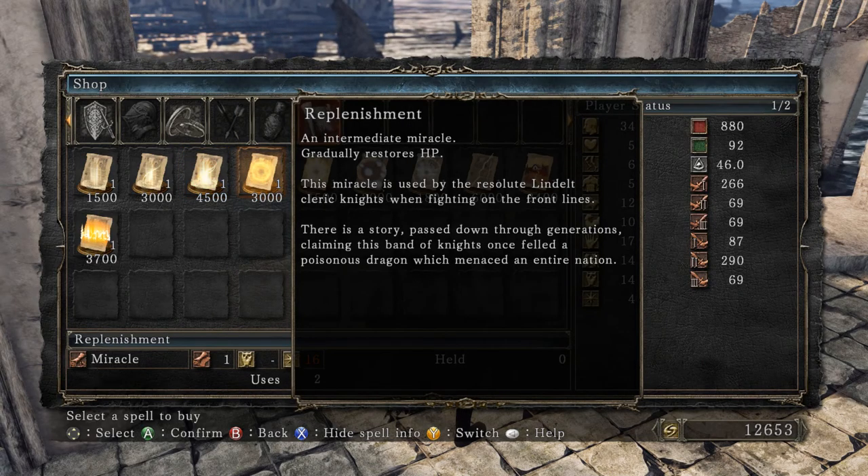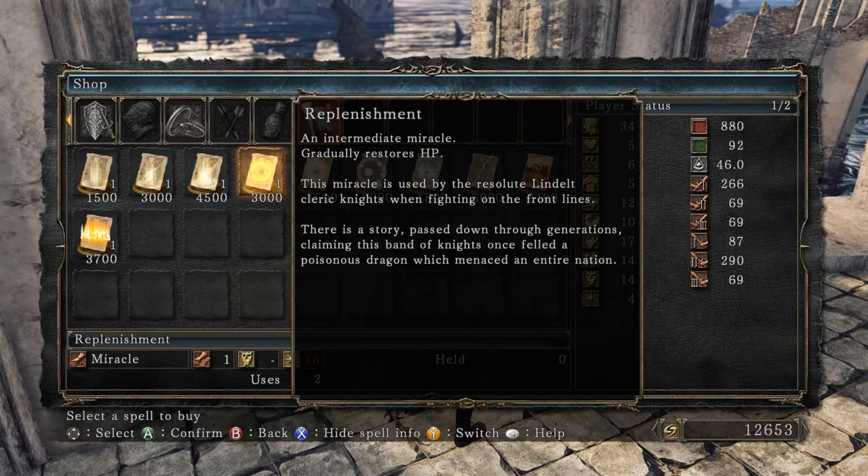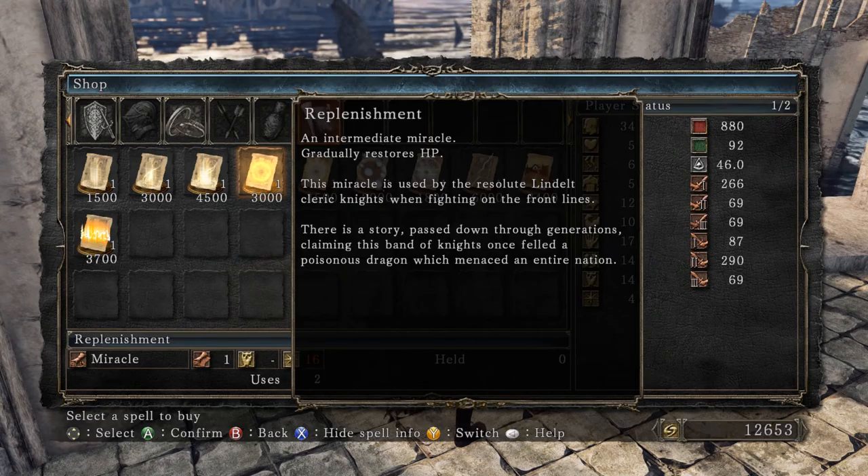Replenishment — I think this might be Bountiful Sunlight or one of those, but in this game it's called Replenishment. This miracle is used by the resolute Lindelt cleric knights when fighting on the front lines. There's a story passed down through generations claiming this band of knights once fell to a poisonous dragon which menaced an entire nation — we dealt with a number of poisonous dragons in Dark Souls 1.